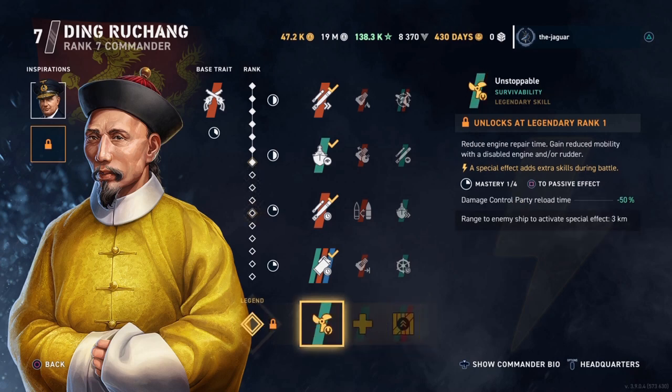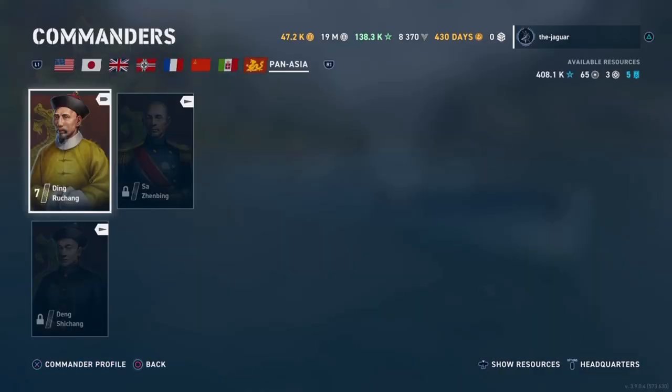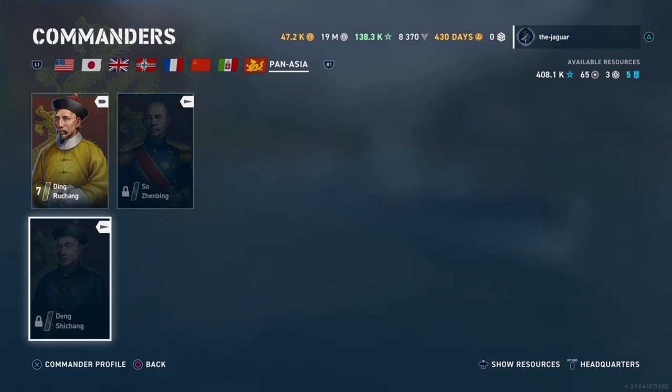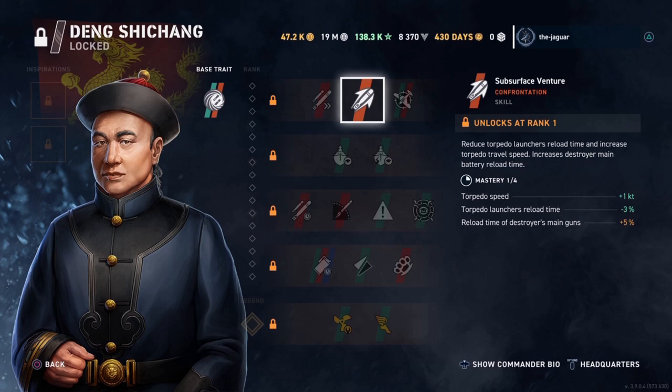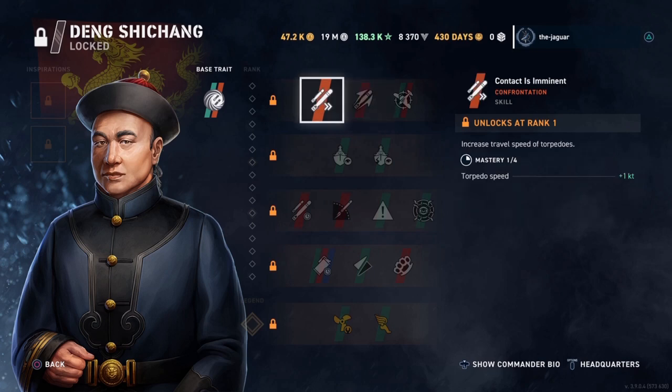Will to Rebuild is perfect for a battleship setup and Fully Packed will give you extra consumables — I use this on cruisers a lot of times. So that's Ding Ruxeng; he's the general purpose guy. Let's take a look at the other new commanders. His base trait is Quantum of Solace, and already from the Subsurface Venture skill I can tell this is your torpedo guy. So if you want to set up a torpedo boat, you want to select this commander and set up these skills.